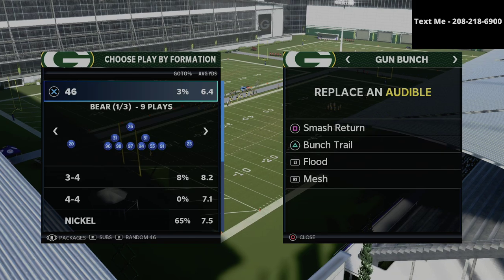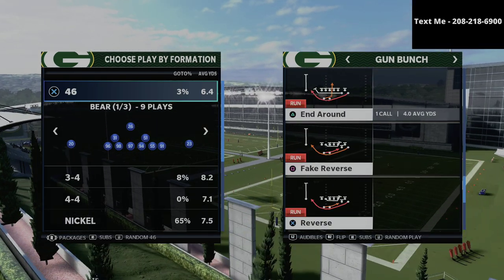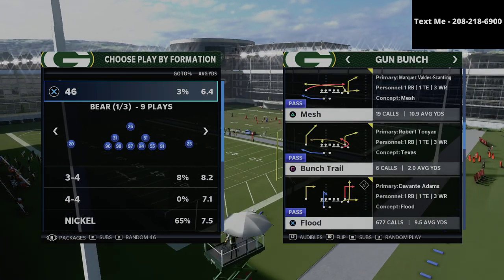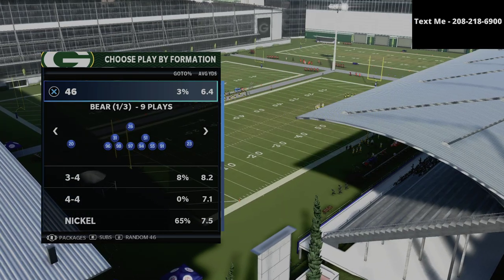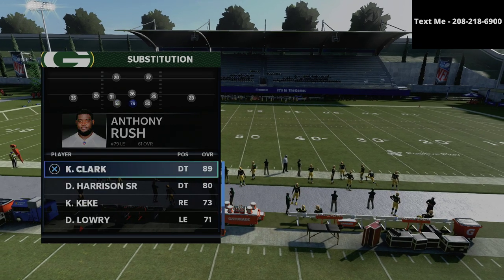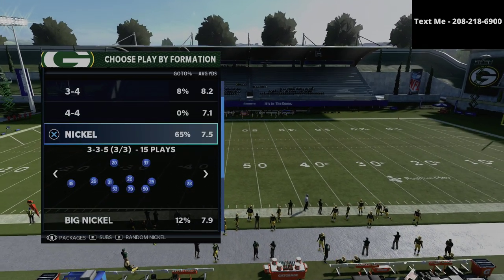We're going to be talking today about how you can practically slow down, consistently stop, and have an answer for what I believe to be the best offense in Madden 21 — and that's the Jets gun bunch offense. Such a powerful formation and such a powerful offense. We're going to talk today about how you can go about stopping that.